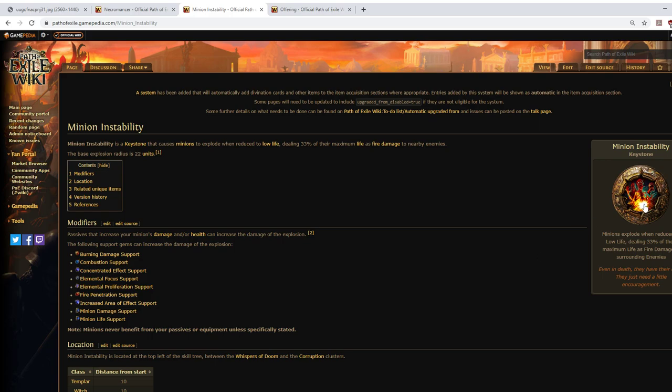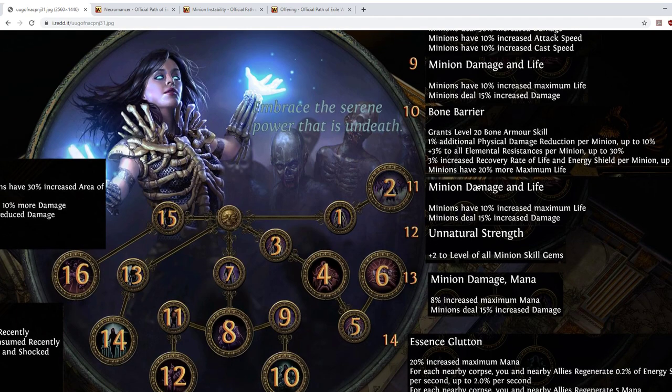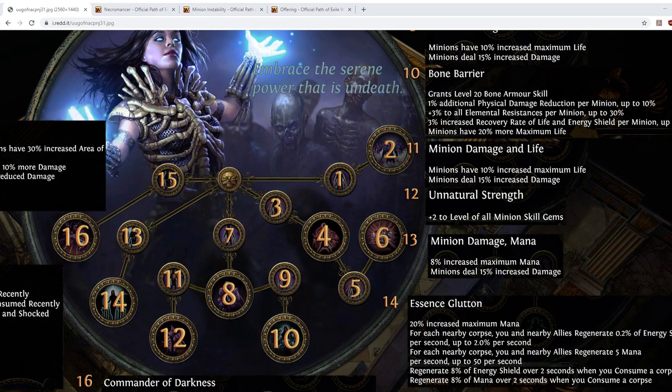Minion Instability is of course still a thing — a keystone on the normal passive tree that causes minions to explode when they drop to 35% life or under, dealing 33% of their maximum life as fire damage to nearby enemies. The base explosion radius is about a quarter of the screen — not tiny but not large. You'll definitely want to take the Bone Barrier node if you're playing with Minion Instability, and there seem to be a lot of ways to build around that in the new Necromancer.